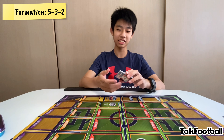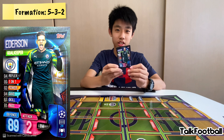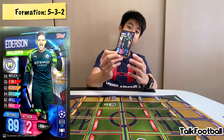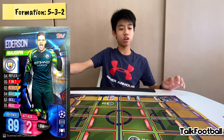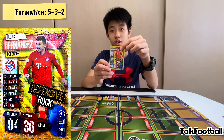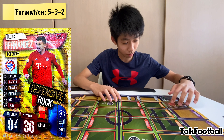First I will be showing you my team. We start off with goalkeeper — I will be using the Manchester City goalkeeper, Anderson, with an 89 defense rating. Then I'm going with a five-defender formation. First up is defensive rock Lucas Hernandez, who has only 11 million but with 94 defense, so I think he's a very worthy card.